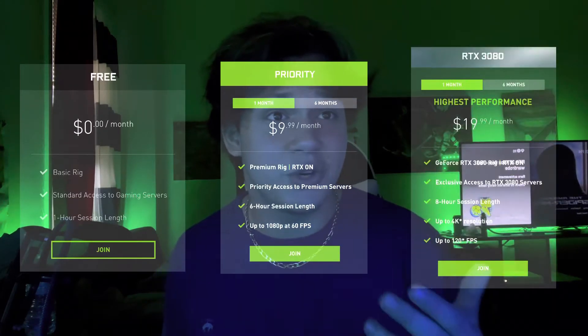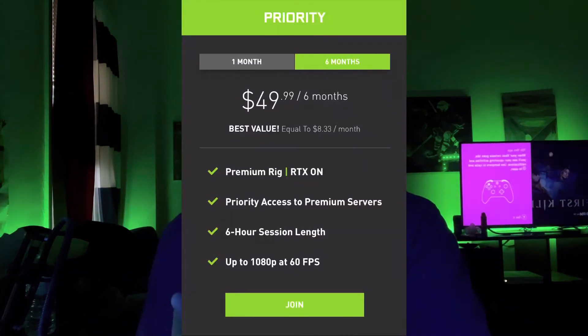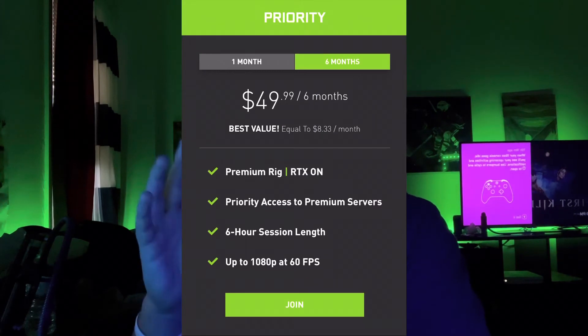After you've reviewed all that, you're gonna have three options: Free, Priority, and the Arctic/RTX 3080 tier. I would recommend staying away from the RTX 3080 for now. With Priority, one month is $10 but six months is $50, so technically you're paying about $8 a month. But again, stay away from Priority for now — we're just going to look at the free option.